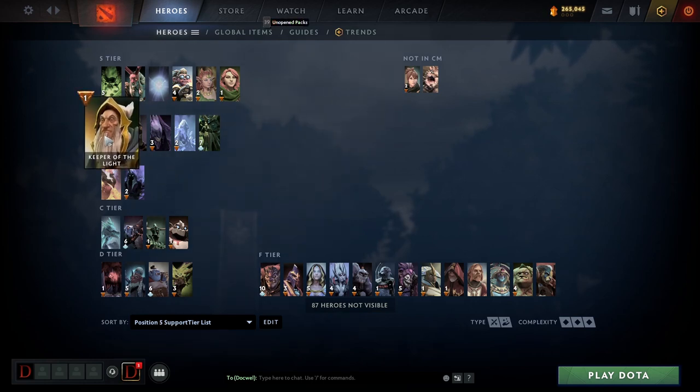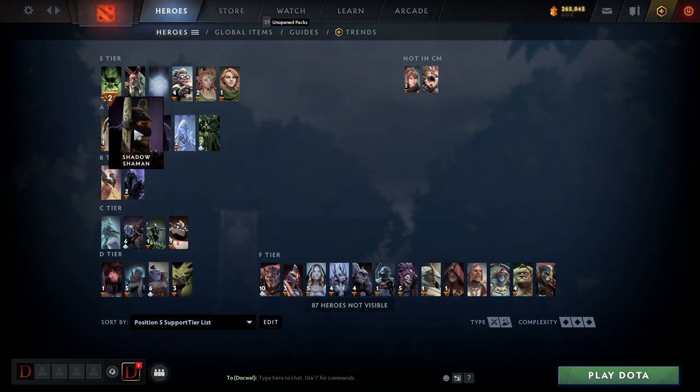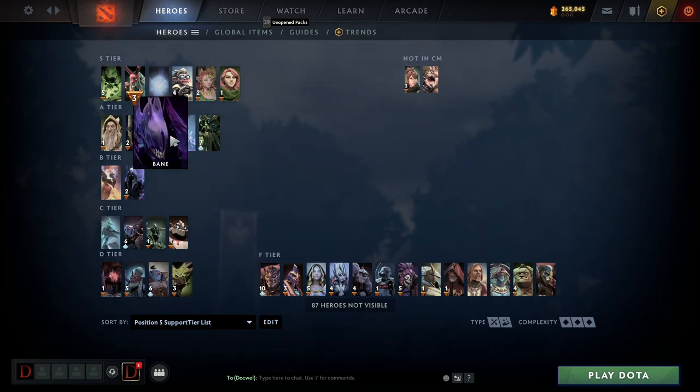Next we have A tier. Keeper of the Light kind of fell off later in the tournament but it's good for all the same reasons as in the four position - that mana regen you give to everybody, and if you get your Aghanim's you can be very effective. It did fall off a bit and just isn't as good as it once was with some of the nerfs. Shadow Shaman is in A tier for the same reason as the four position - takes Roshan and towers, permanent lockdown, just a great hero overall. Then we have Bane.